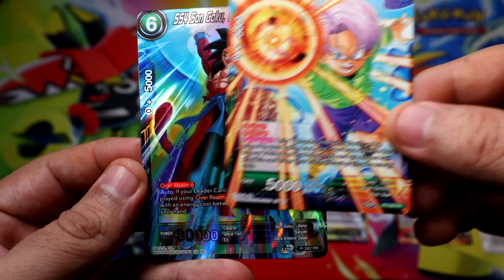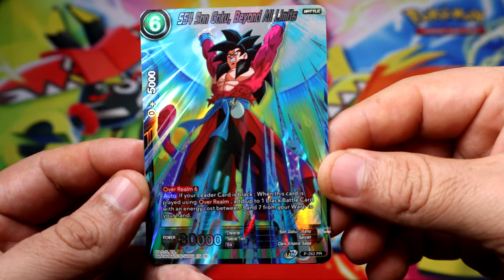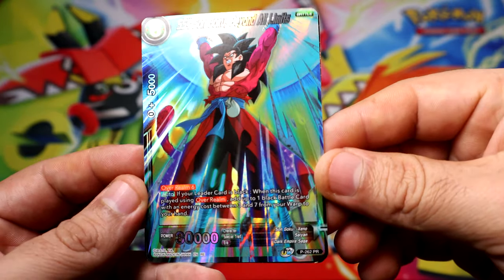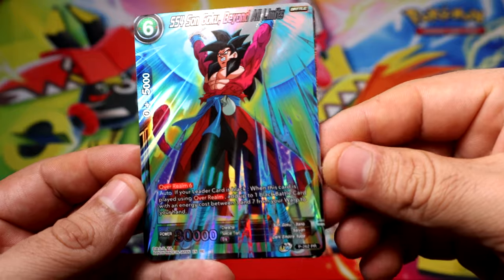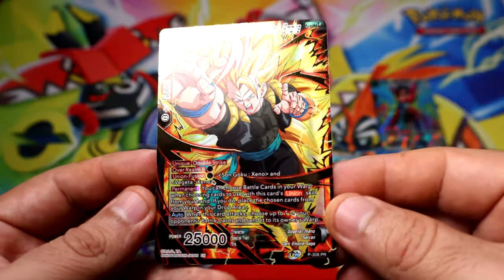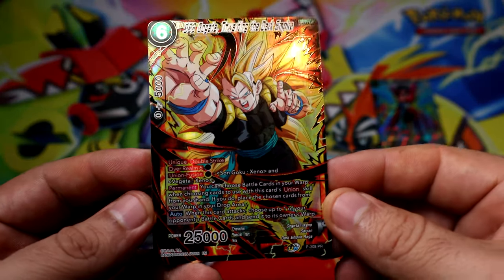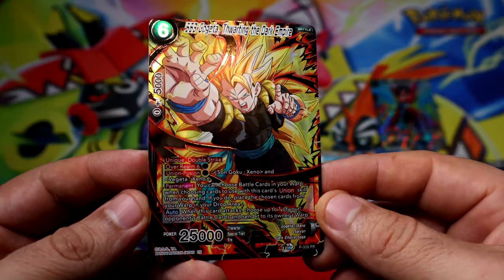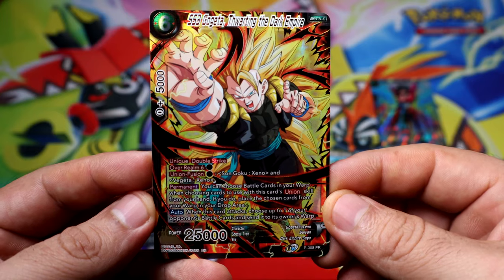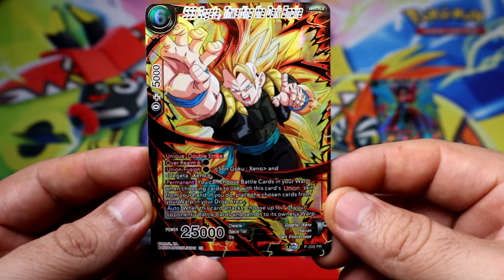Trunks - we have a PR. San Goku, foiled. Then we have another PR with like a super rare finish. This looks like Goku in Super Saiyan - looks like Super Saiyan two... no, three.